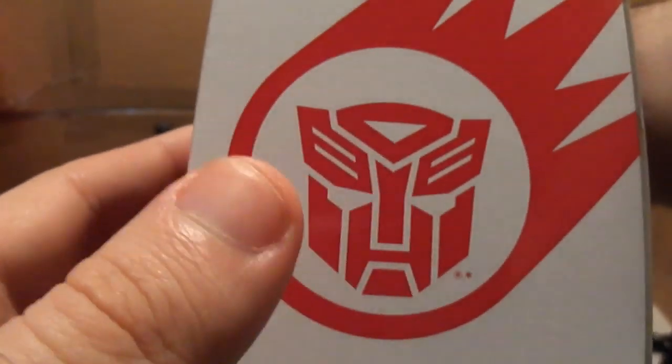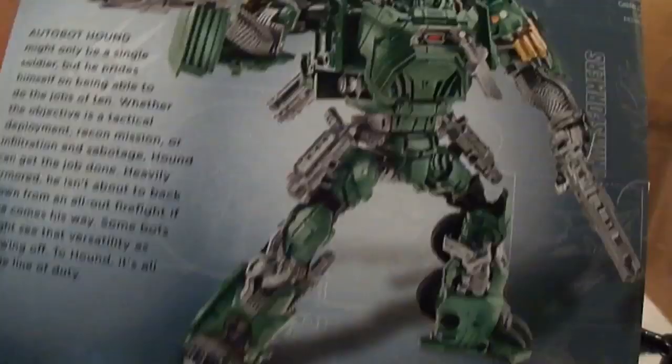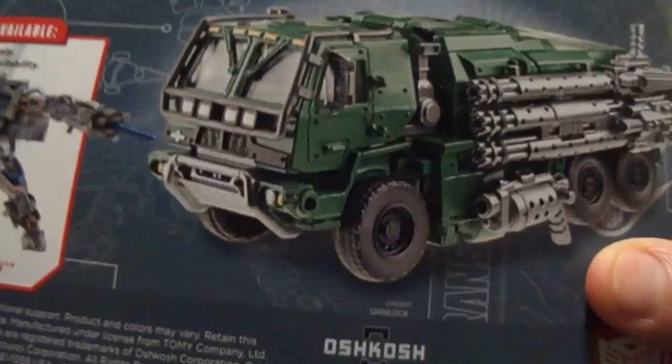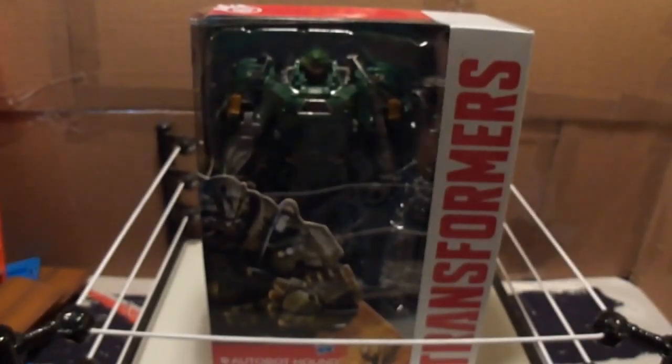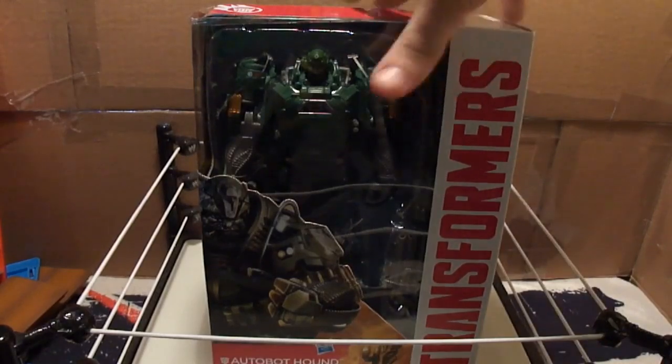Inside here is the Autobot logo. And on the back we have Hound armed to the teeth — and those are a lot of guns. Changes in 14 steps. Here's his bio. There he is in his Oshkosh Defense truck. And the other figure in the line is Galvatron. So let's get this soldier out of the packaging and get ready for battle.